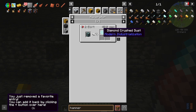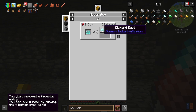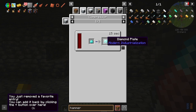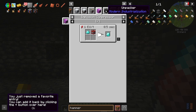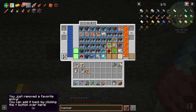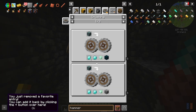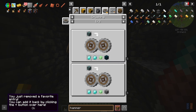We can crush diamond dust out of the macerator. If we put them in the macerator they give us diamond dust which can then be used to make a diamond plate, or four of them make three diamonds. Or we can make them back into a diamond with industrial TNT — yeah, that doesn't seem like a good way to multiply them. So crushing looks like our best bet, but to get to that again we're gonna have to get to... bronze? Actually no, we need brass.